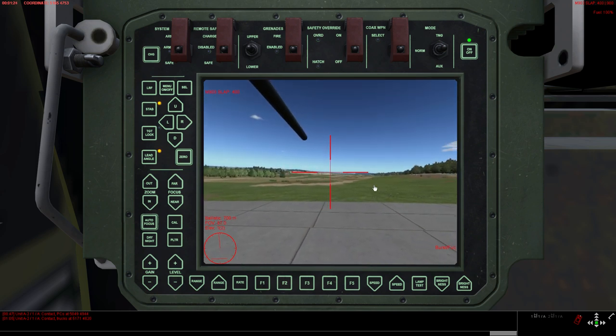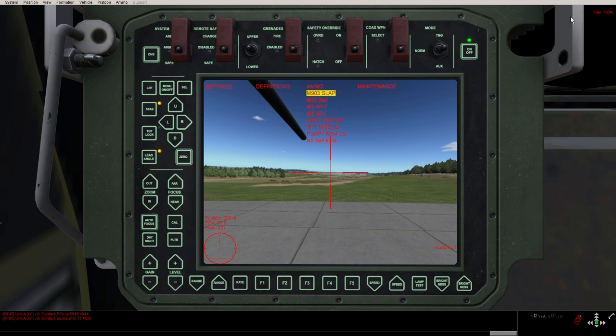Things you need to check before you can run it: you have the menu button here. Check that the ammunition — with select you can select the menu — is the same as shown up in the window. For the M153, the Sabot round is the standard. But if you use another ammunition, the ballistics will not match.